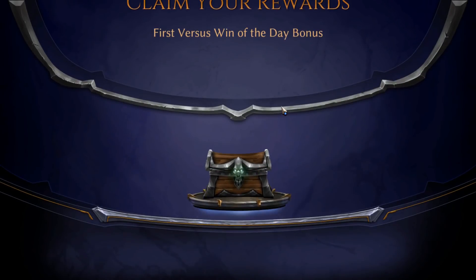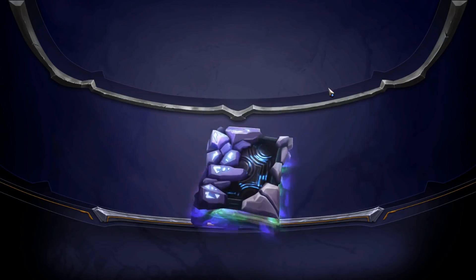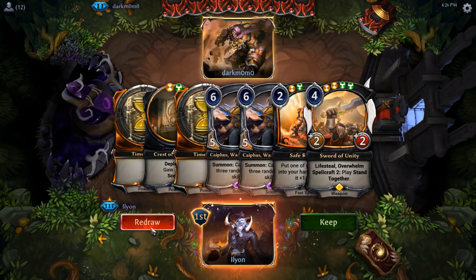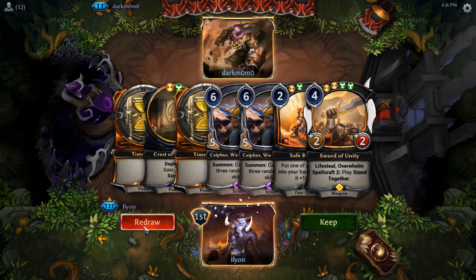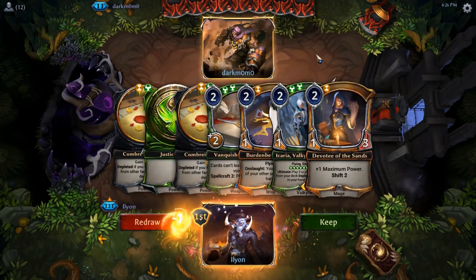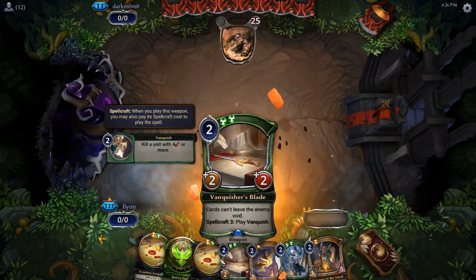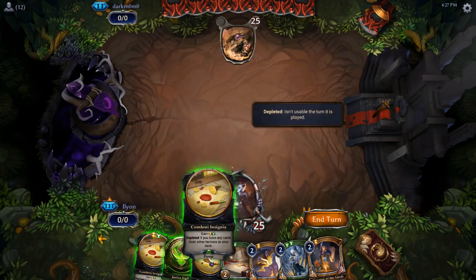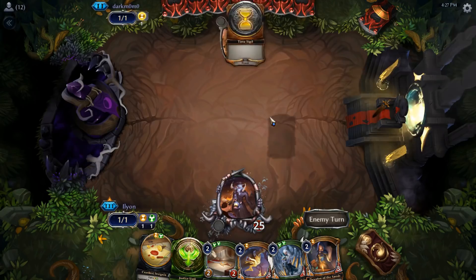And now we've got perfect balance again. One win, one loss. All things perfectly in balance — one and one, perfectly even. Let's go ahead and redraw this, because eww. Need those early game cards that we talked about. Okay, this is fine. So we just Combrei Insignia and get an Ikaria down pretty quickly. We'll just go for the Devotee.